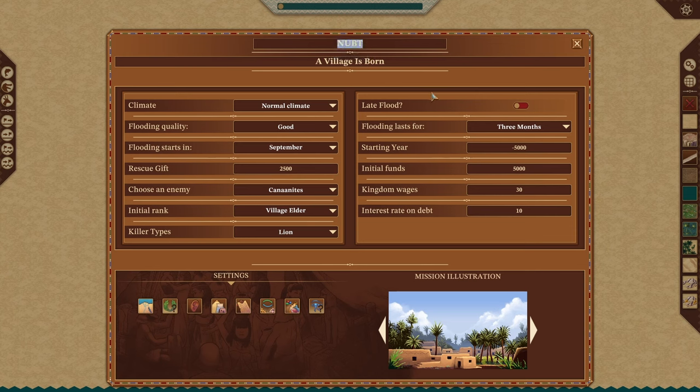This is where we'll name it. We're going to go ahead and just name this "Wolf Test" — why not? And the village name is "Tested," and we're going to capitalize that because we're proper here.